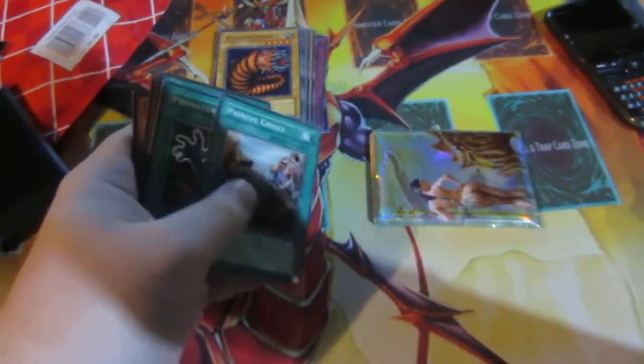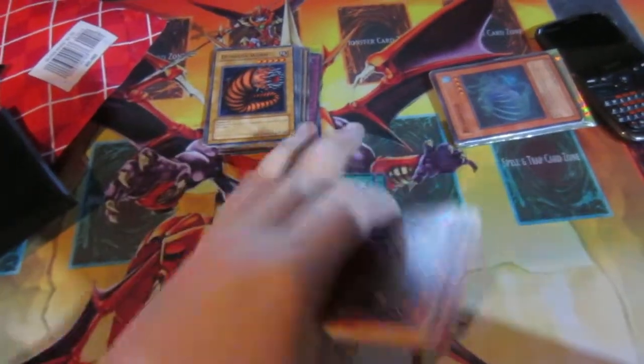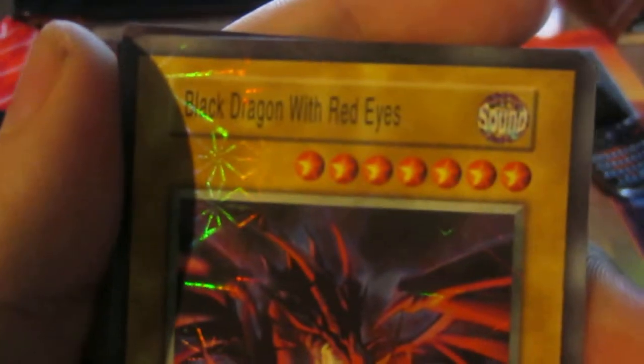I got Painful Choice — probably gonna remove that. Premature Burial, we got — yep, return of the very bad fakes. Black Dragon with Red Eyes, Sound attribute.